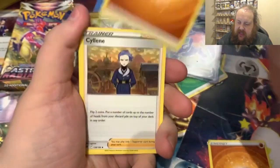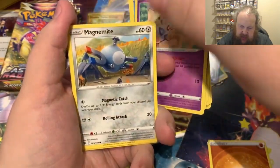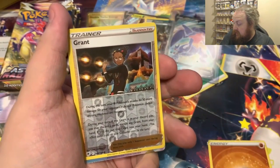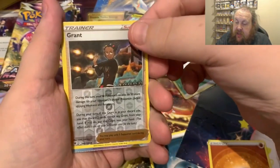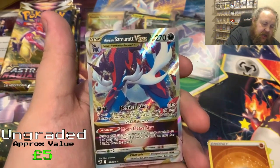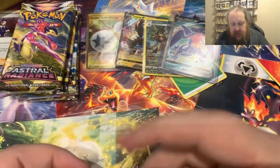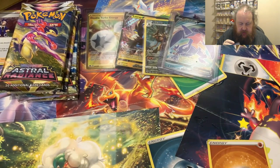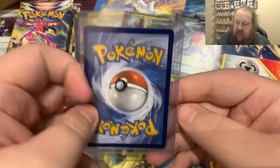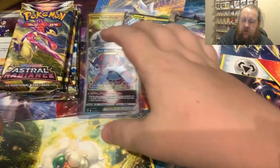Next pack we get fighting energy, Psylene, Azelf, Gardenians, Riolu, Combee, Driftloon, Psyduck, Togepi, Magnemite, reverse Grunt - and we get something else. Three, two, one - the Hisuian Samurott V-Star! I do know in the last Astral Radiance video we got the gold version of this. We got the Hisuian Samurott V-Star. Take a nice look at that one - I've noticed these ones seem to be centered really well.